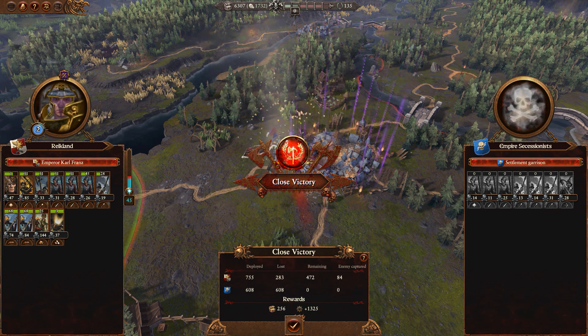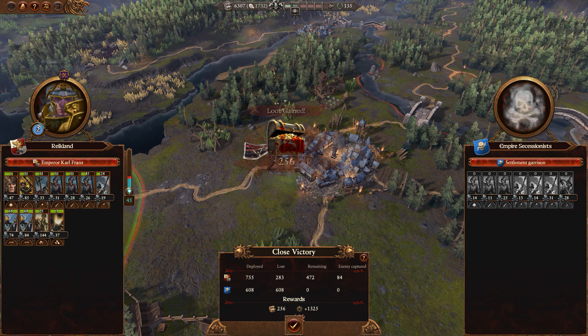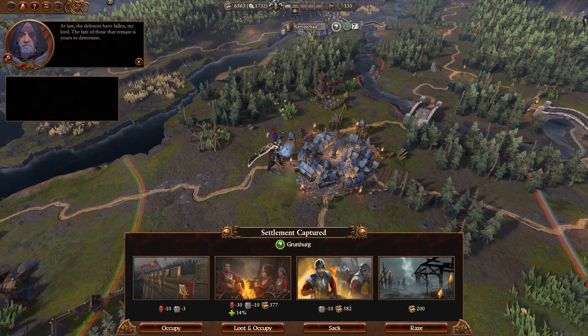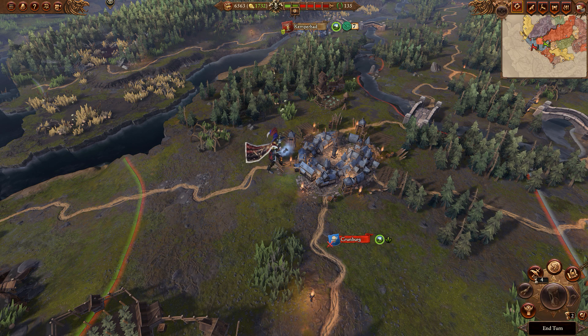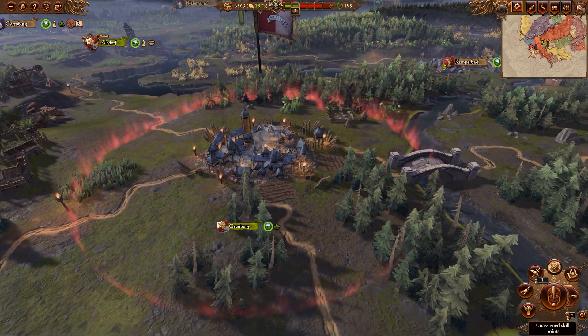That is a victory - close victory. We took 283 casualties. Good thing I got some new units. We captured 84 units though, and Karl Franz gained a rank. Post-battle options - we are going to basically integrate this into Reichland. It is part of Reichland by territorial means, so let's occupy it. This isn't an enemy settlement we're intending to destroy - it's part of the Empire. Now we have two settlements left we need to fight for.